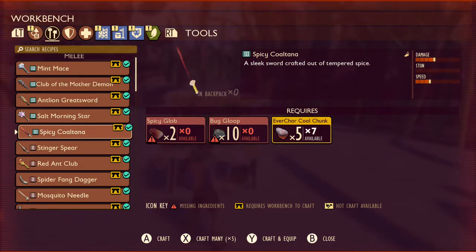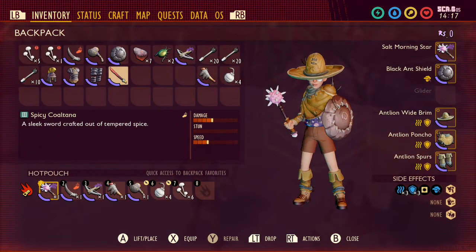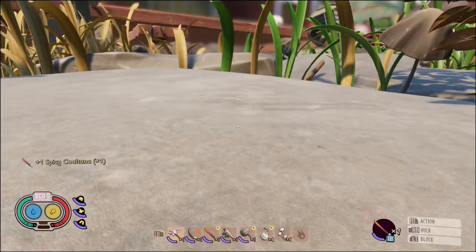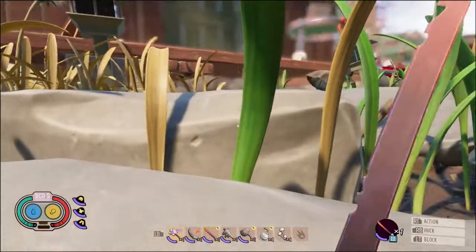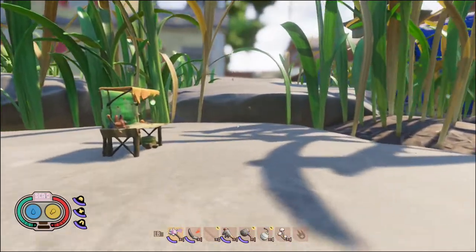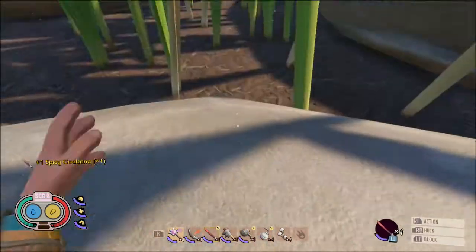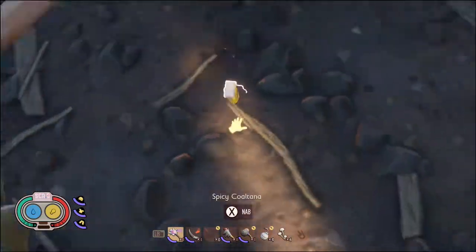You probably already have your two spicy globs, seven bug loop, and five ever-charred charcoal chunks. Bada-bing bada-boom. First main weapon of the new update is made. On first impressions, this thing looks sick — like, it's a freaking katana. It also produces light, so if you are going to go in a cave and you don't have a torch, it produces light. Look, there's a little light. It's light too.